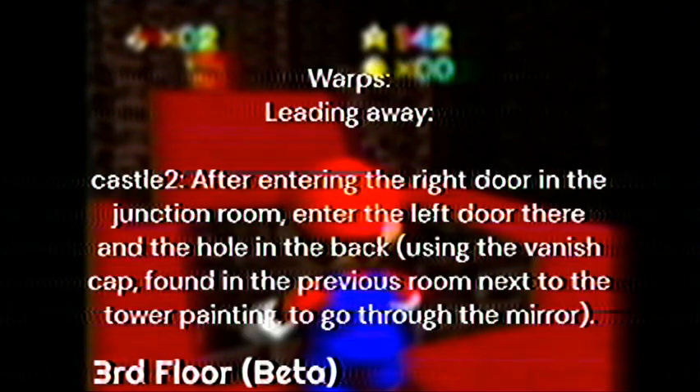Castle 2: after entering the right door in the junction room, enter the left door there and the hole in the back, using the vanish cap found in the previous room next to the tower painting, to go through the mirror.